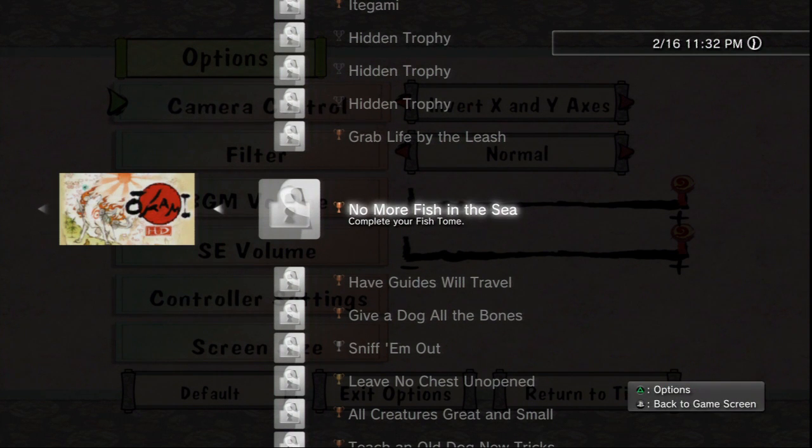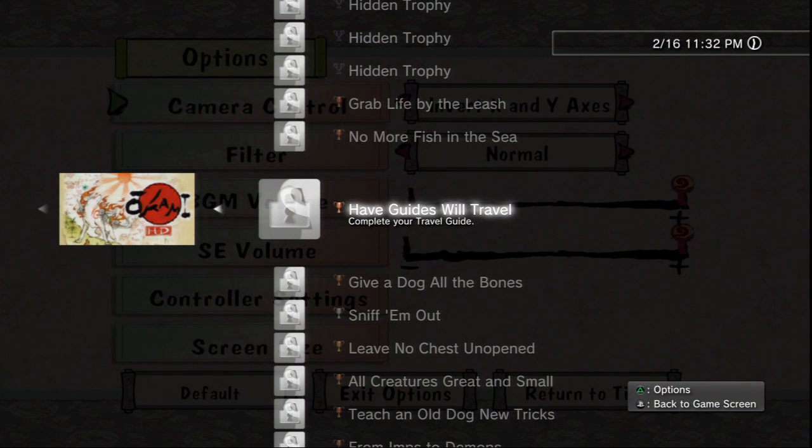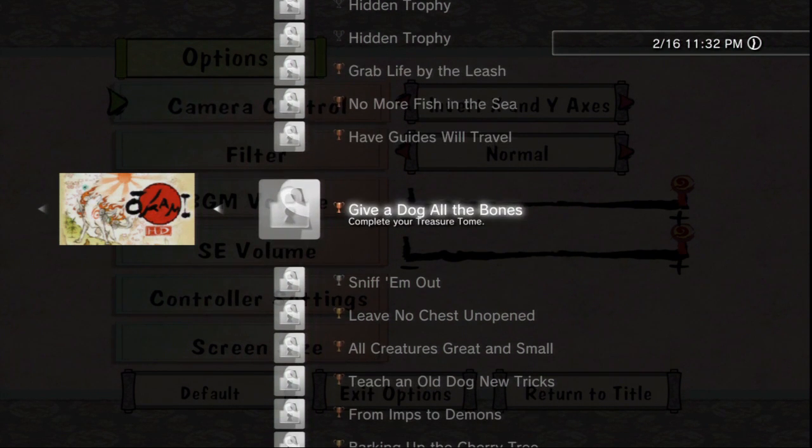Fish Tome — like I said, we can do fishing minigames, and I'm going to list all the fish you can get at various places. Travel Guide — that's just the little tips you get from travel guides or digging. You'll get most of those throughout the story, you don't have to hunt for most of them. Treasure Tome — that's why we're collecting all the treasures, because you get a trophy for all of them. Most aren't missable, but some only have a one-find opportunity. You can still sell them though, because it still counts.